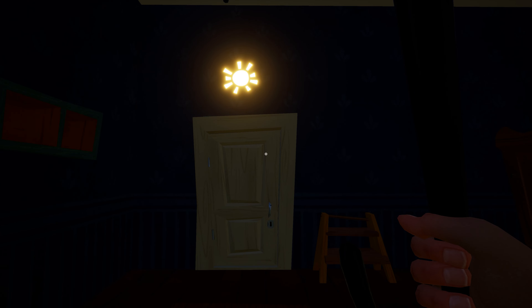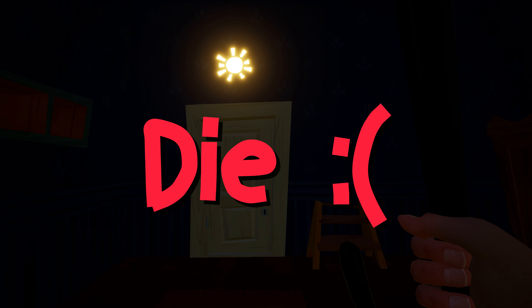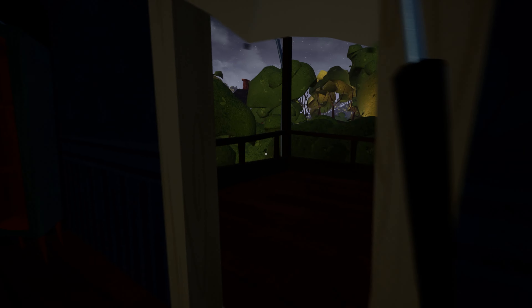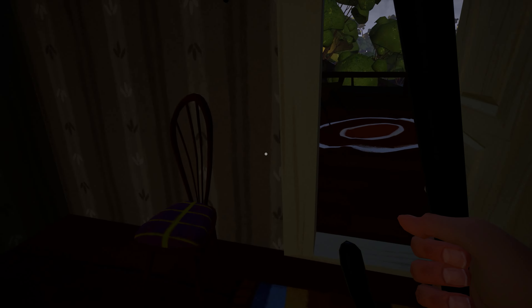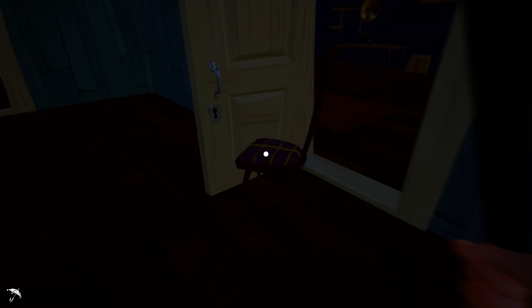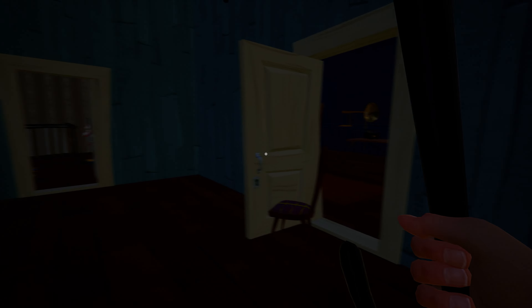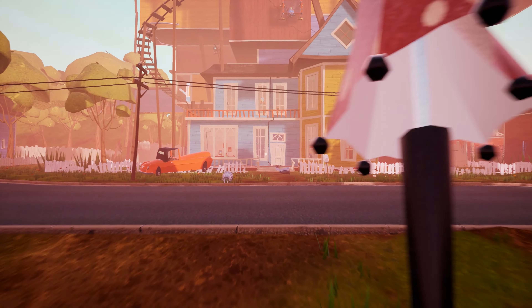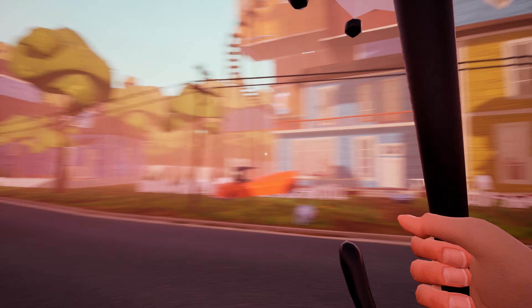Inside this door you will find the sun door. You have to die two times from the night to unlock it. But before dying, make sure you have blocked the moon door with a chair or something. This is necessary because the moon door will not open in the daytime and you don't want to get stuck in this puzzle.